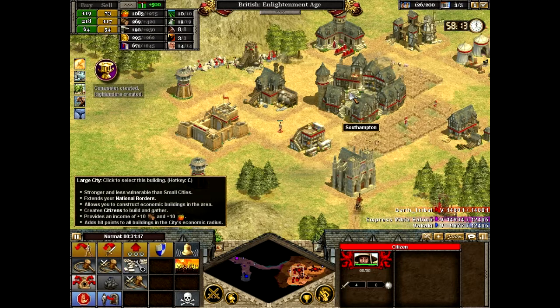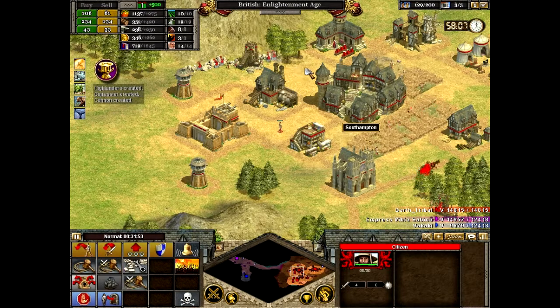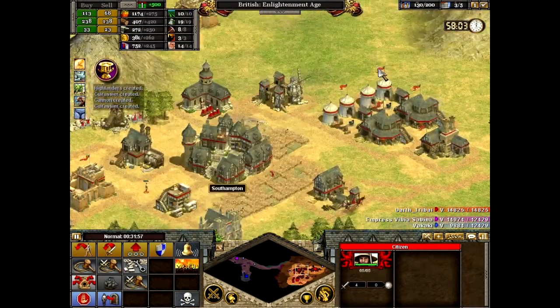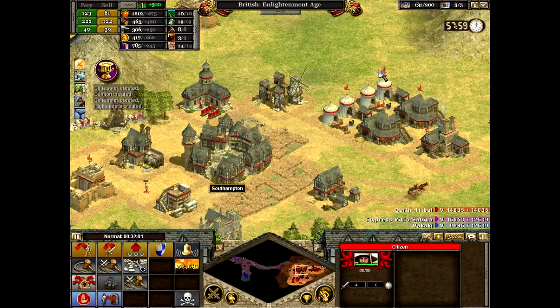Alright, so what are we in shortage of? Metal and wood. Metal I'm not too bothered about, because I'm only getting that kind of cavalry for the armies, and I won't be spending any metal for a while yet. So we should be fine for that.